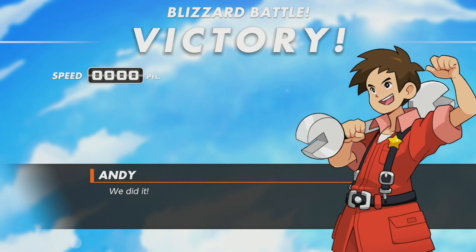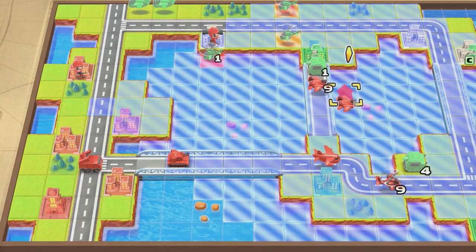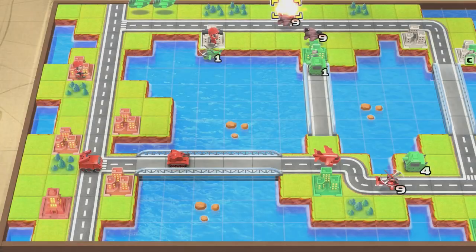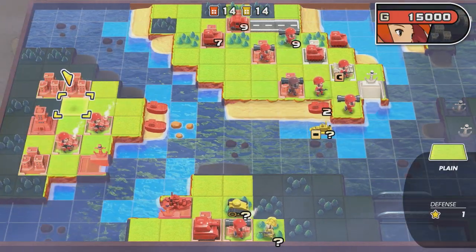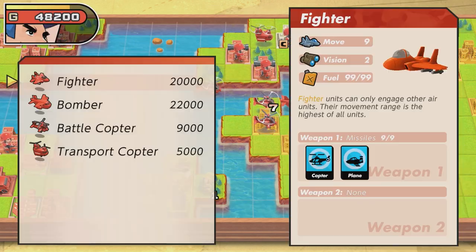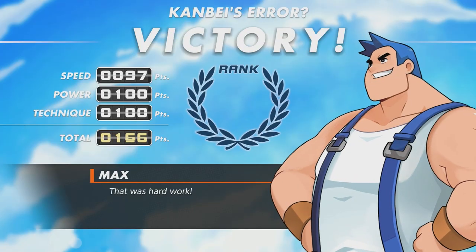Score chasing is a fun part of Advance Wars. Speed, power, and technique are the categories that affect your rank. Speed and power are self-explanatory — dependent on the specific map, how long you take to beat it, and how much damage you inflicted. These two will often improve as you replay a mission and gain more knowledge. Technique is a bit tricky — it's related to the relative units you lost compared to the enemy. One way to quickly increase technique is on that final push to the objective: if you have access to a factory, spam cheap units every turn until the objective is complete, as producing more units raises your technique score relative to the enemy.